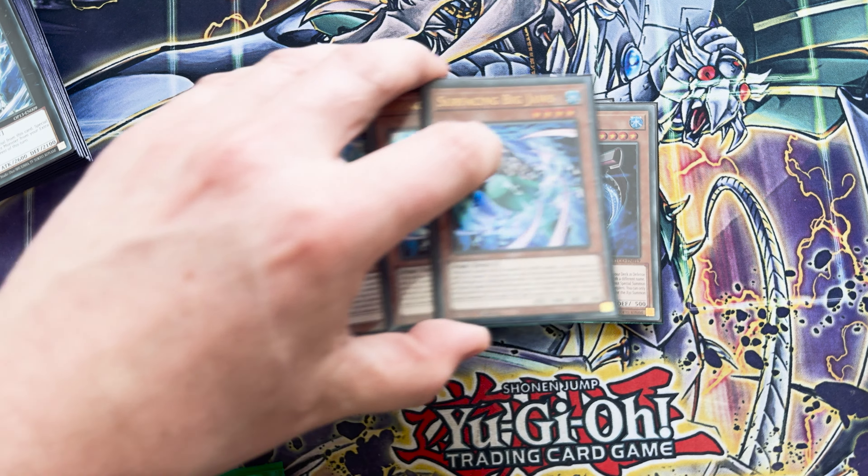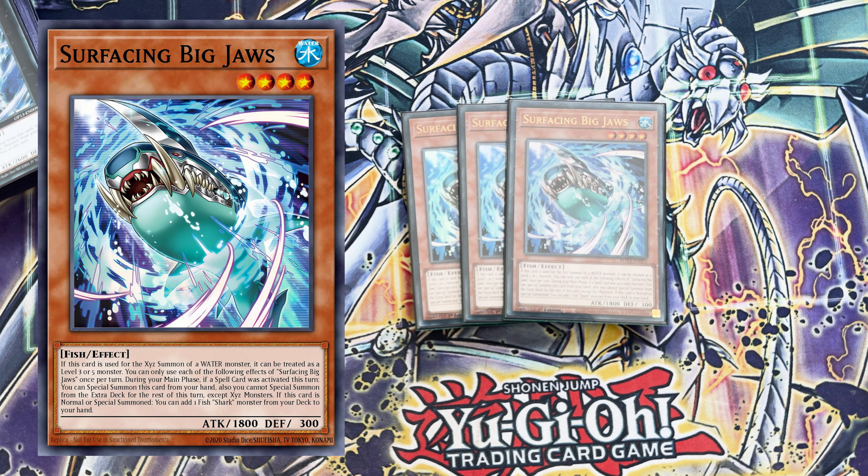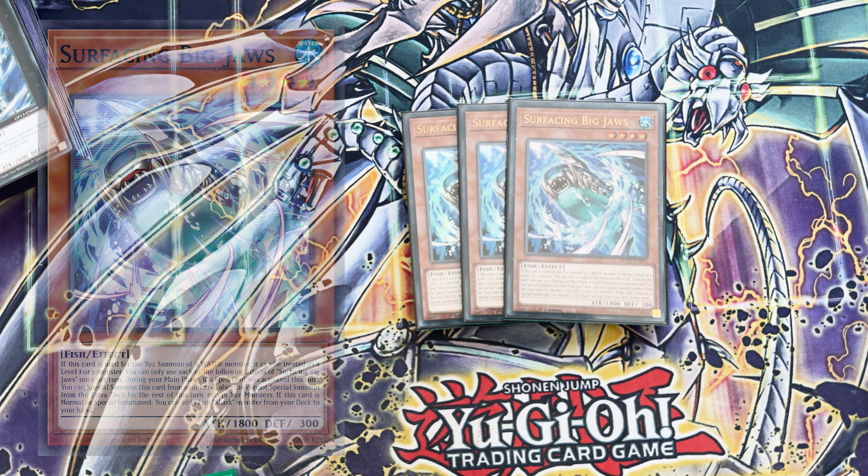One of the new cards from Rotor, it's the Surfacing Big Jaws — a retrain of Big Jaws, which is some useless level 3. If this card is used for an XYZ summon it is treated as a level 3 or 5 monster, so you can summon Rank 3s or Rank 5s as long as they're water. If at any point in the turn a spell card has been activated you can activate its effect to special summon itself. And then on normal or special summon I can add a fish shark monster from your deck to your hand — so it can be an extender, it's also a good normal summon and it searches combo pieces as well.